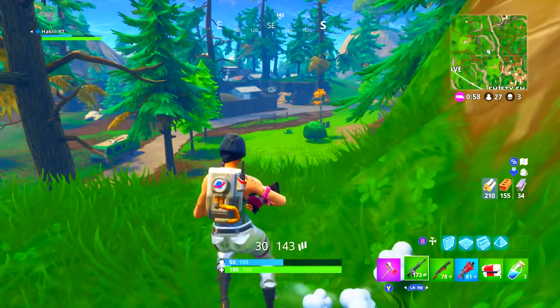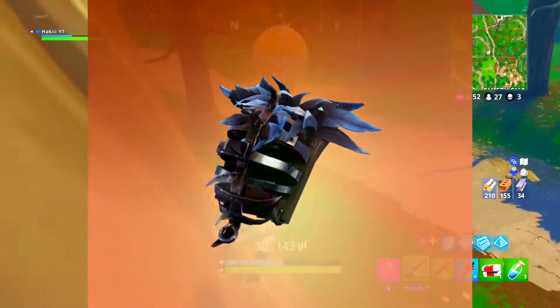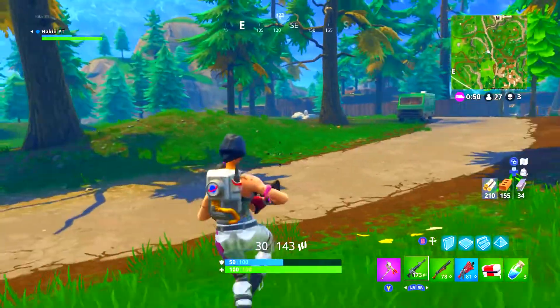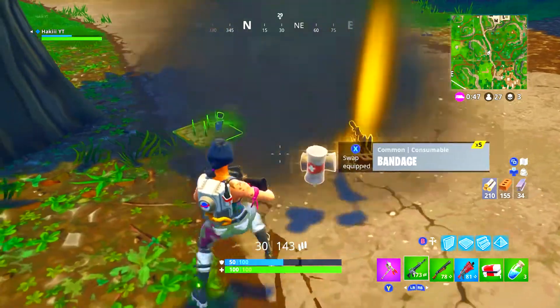Coming in at number 10 we have the Iron Cage back bling. This back bling actually comes with the Raven skin, so if you purchase the Raven skin you will get this back bling to go with it. Overall a pretty solid back bling.